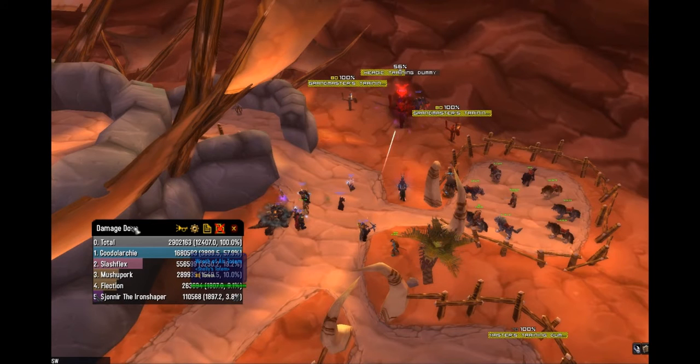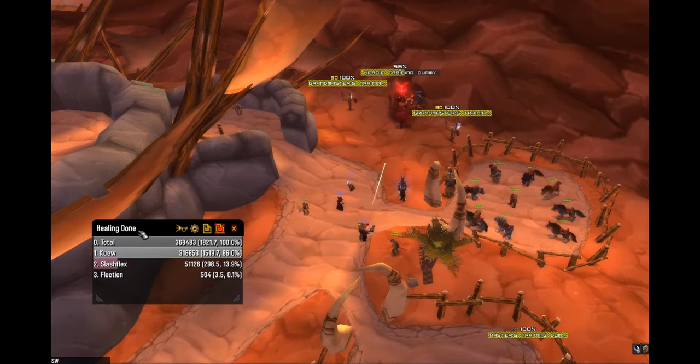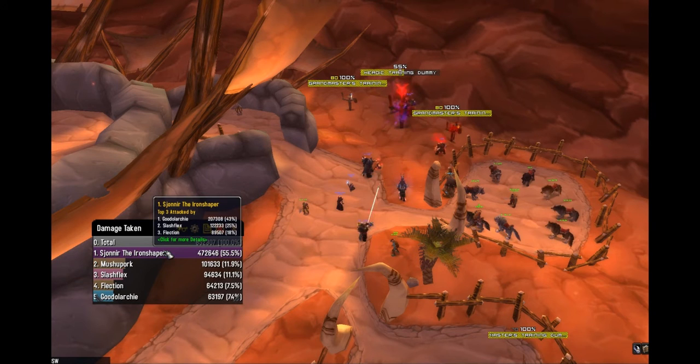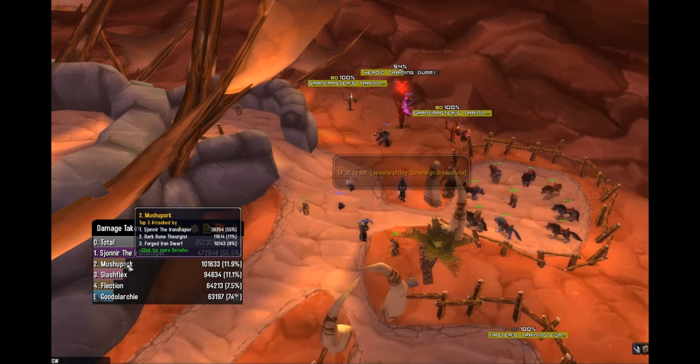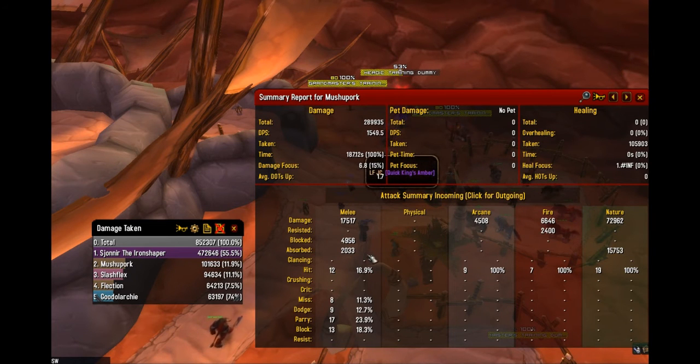Let's take a look at some of the finer uses of Recount other than just meter jockeying. If we right-click on damage done, it gives a full list of all the metrics available. If you're a healer, you might be looking at healing done or damage taken as a truly useful tool. If I'm a healer looking at a boss fight, I click on my tank to get the detail window, and where it says Attack Summary Outgoing I click on Incoming. Now you can see all the damage going into the tank and the full breakdown. For instance, I notice there's very little melee damage — it's mostly nature damage — so maybe a Nature Resist Totem or Aspect of the Wild from the hunter would reduce some of that.